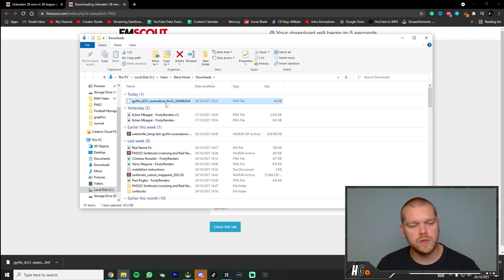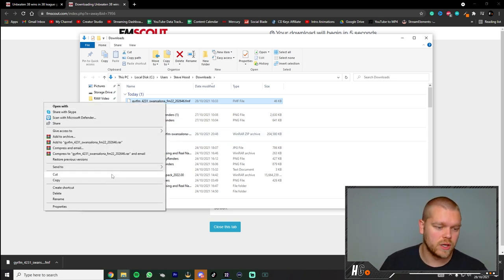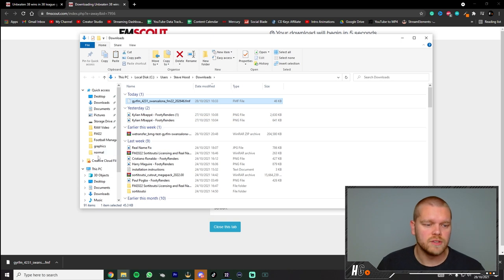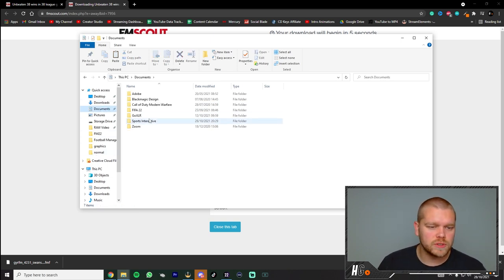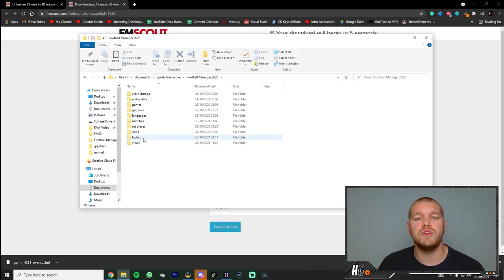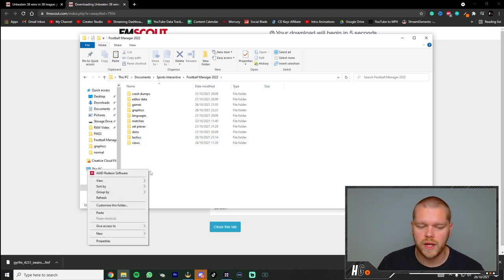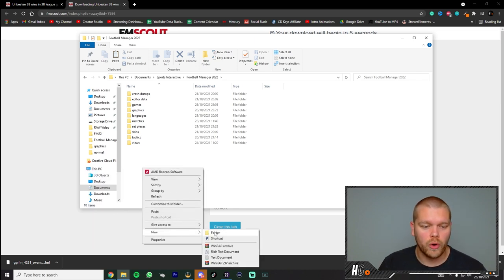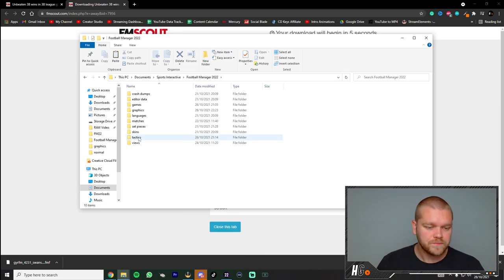Expand the downloads and go to 'Show in Folder.' As you can see, here is the tactic listed as an FMF file in my downloads folder. What you want to do is copy or cut this file — I personally cut it so I don't have it in two places. Then you need to find where your game information is stored. For me, mine is in My Documents > Sports Interactive > Football Manager 2022.